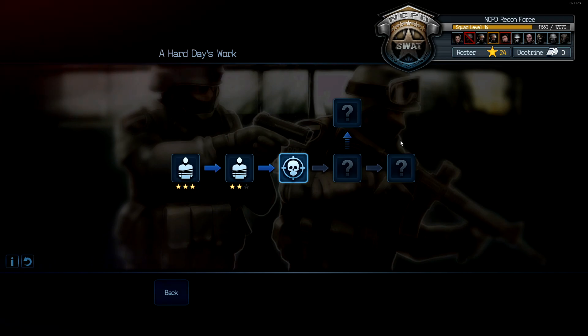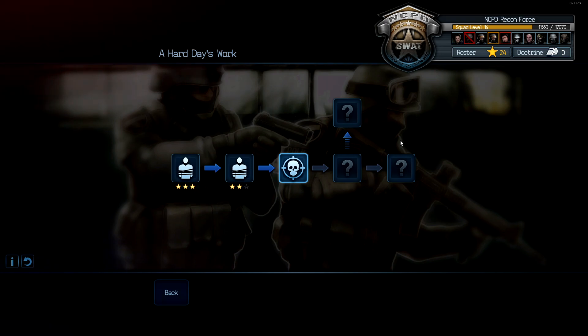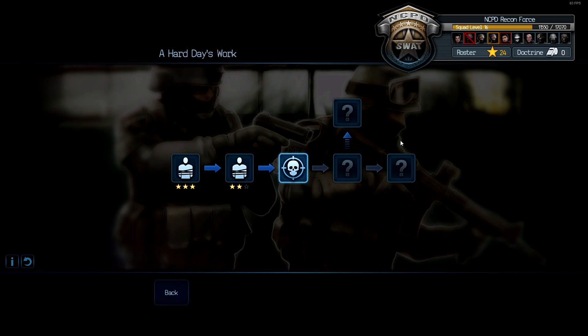Yes, we lost a guy. This will happen during these missions — you'll lose people. You'll gain people, and if you're in campaign mode, you will actually have to build up your squad. You'll be able to train them in different weapons, different doctrines. We have shields, different entry strategies and styles.